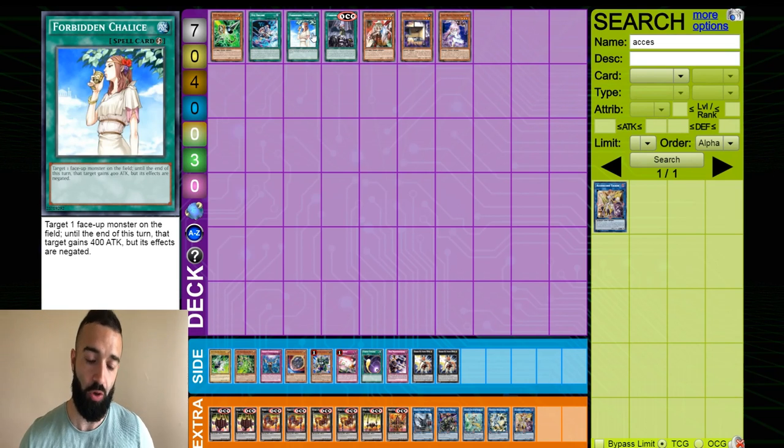Chalice has a slight issue: if your opponent opens Scarlet Sanguine and Conquistador, they could chain Conquistador and Scarlet to pop the Conquistador off Zexal so it's no longer on the field. So Chalice will no longer affect it, and you still cannot activate cards for the rest of the turn.